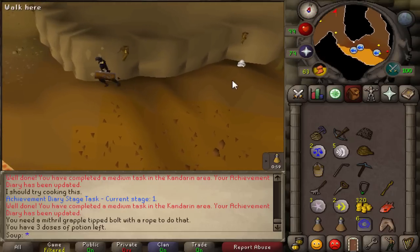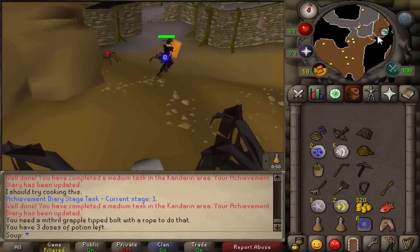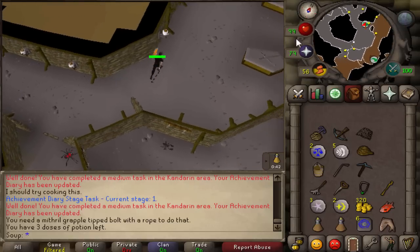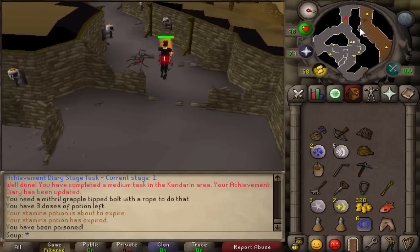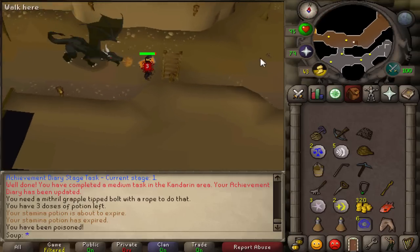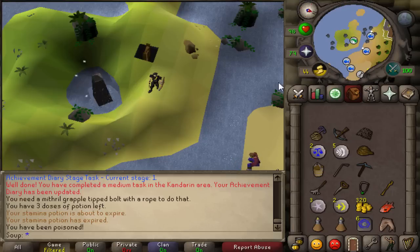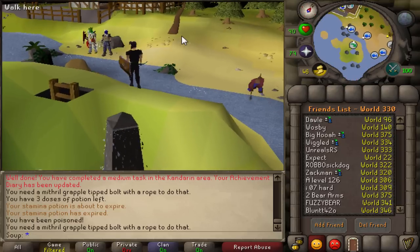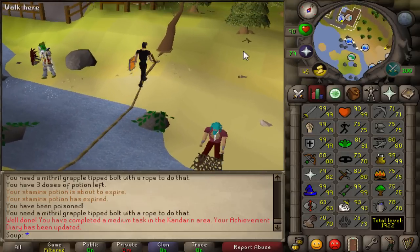Make a U-turn around here past the black demons. Where the black dragons are, climb up the ladder and you'll be on the little island. From there, grapple across with your crossbow and mithril grapple. Equip your crossbow, shoot the grapple, and you make your way across. That completes that task.